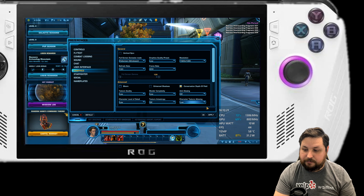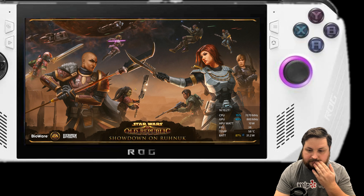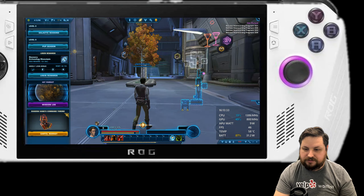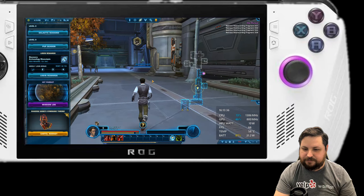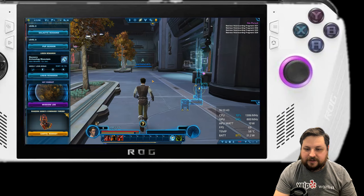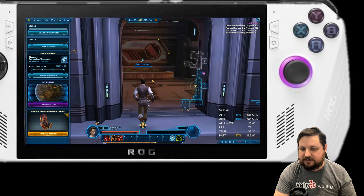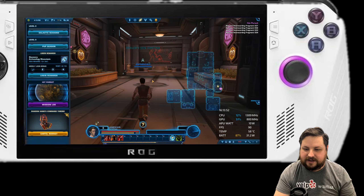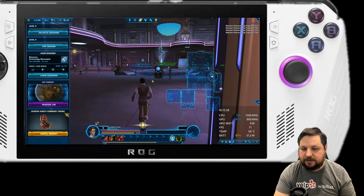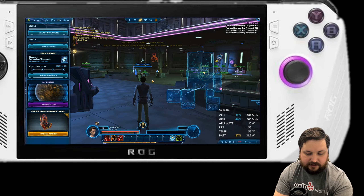There isn't a very low option, so let's see what low settings look like. On low settings we are getting right around 60 fps — this is perfect. So even in silent mode you can run this game at 60 fps on the ASUS ROG Ally. It's not beautiful looking anymore but it isn't horrible, and it even gets up to 78-80 fps. Anywhere between low and medium is a good place to be.